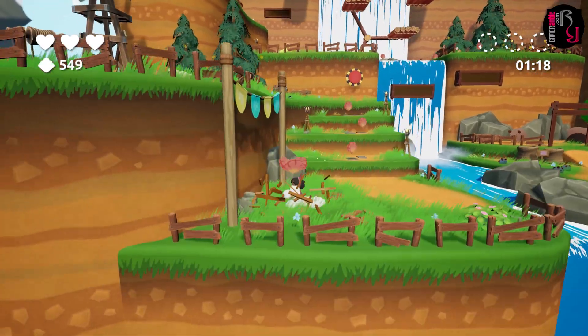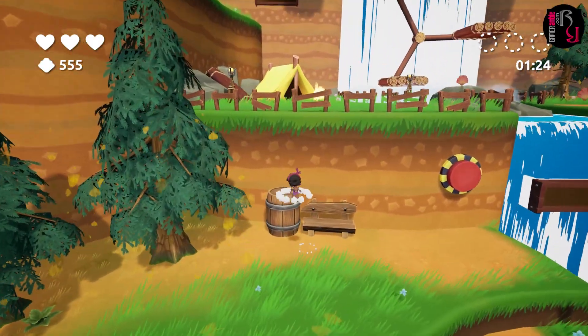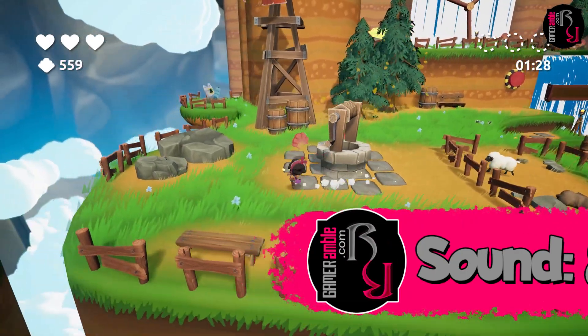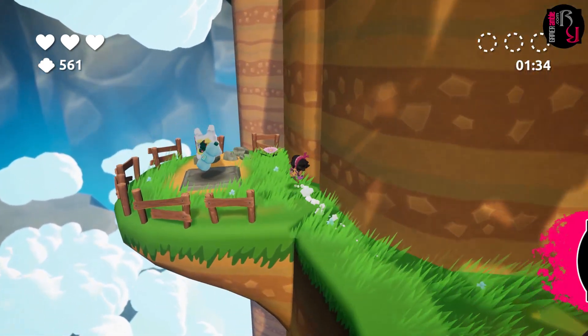Sound: Koa and the 5 Pirates of Mara lacks any type of voice acting, but there are plenty of sound effects along with a very upbeat and catchy soundtrack. It gets an 8 out of 10. Overall, a 7.3 out of 10. Now let's jump into the full review.